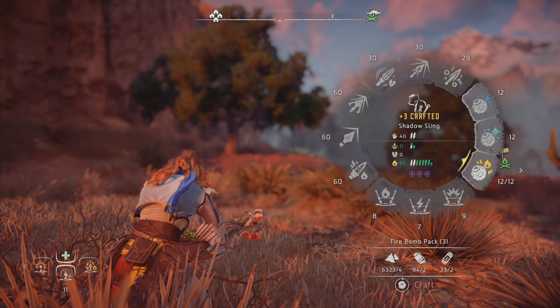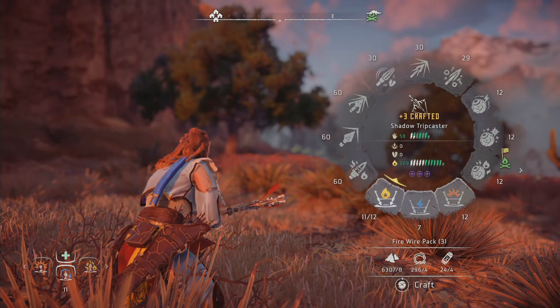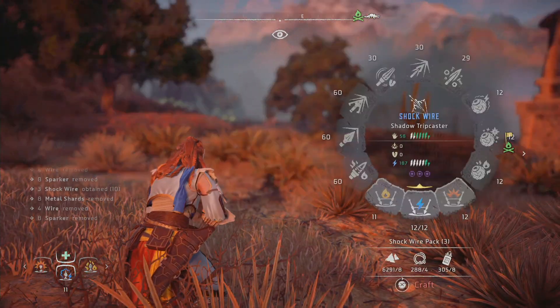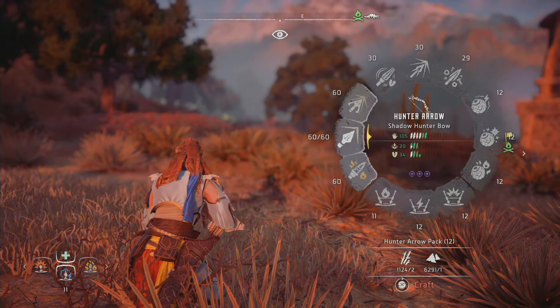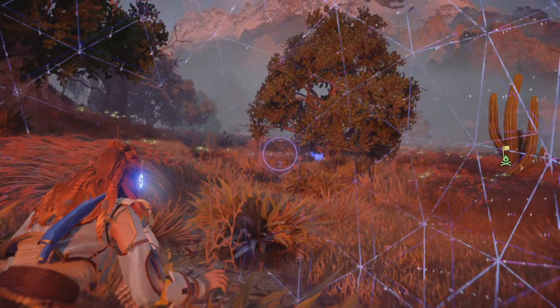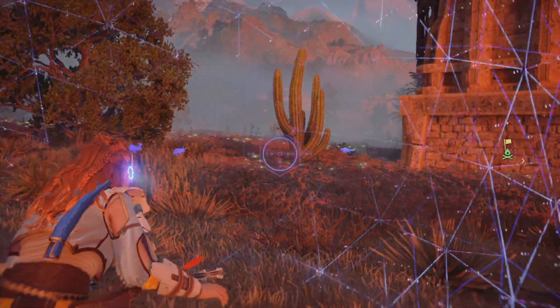Need more frost, more fire, more traps, and electric traps too — so we're starting to use those a little bit more. Okay, and then go back over to regular arrows just for regular stuff. There's some rabbits here — they might have some fatty meat.